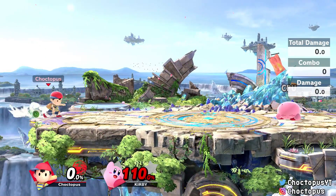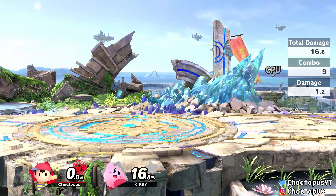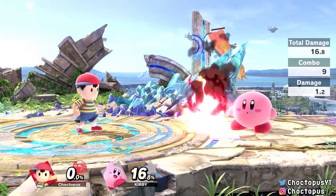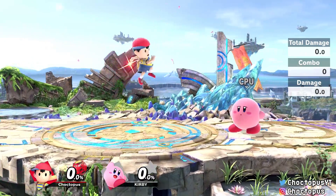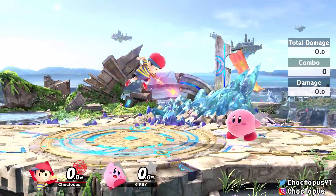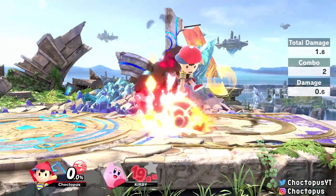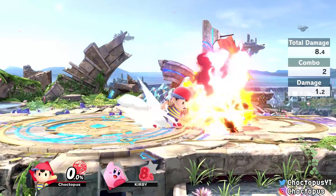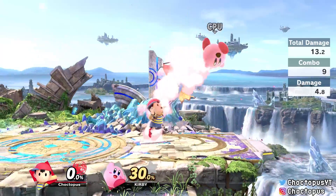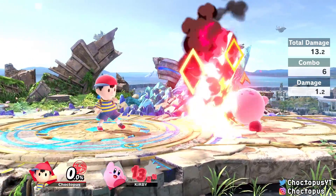PK Fire will probably be the most used special next to PK Thunder. Unlike Lucas's version, Ness's PK Fire catches the enemy in a column of flames. If you short hop and throw out the side-B it angles downward, which is great for zoning. Once you catch them in the flames it combos really well into a down throw, and from there into a forward air — that's a big bread-and-butter combo for Ness.